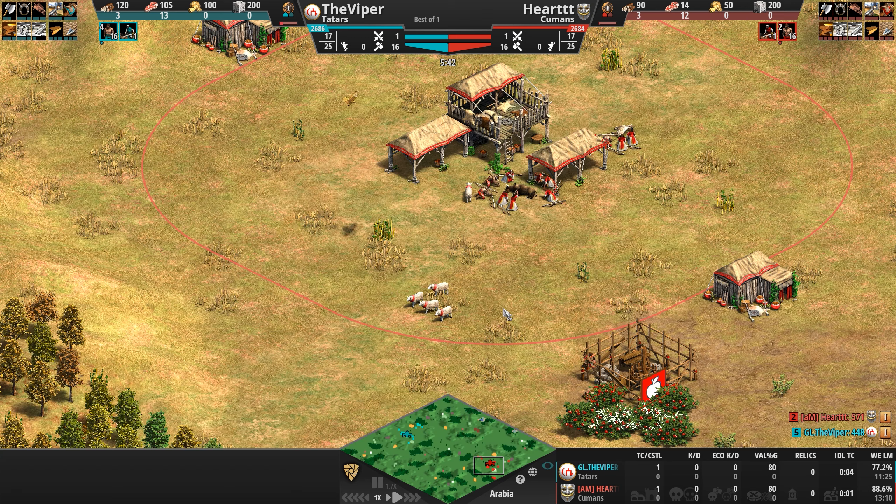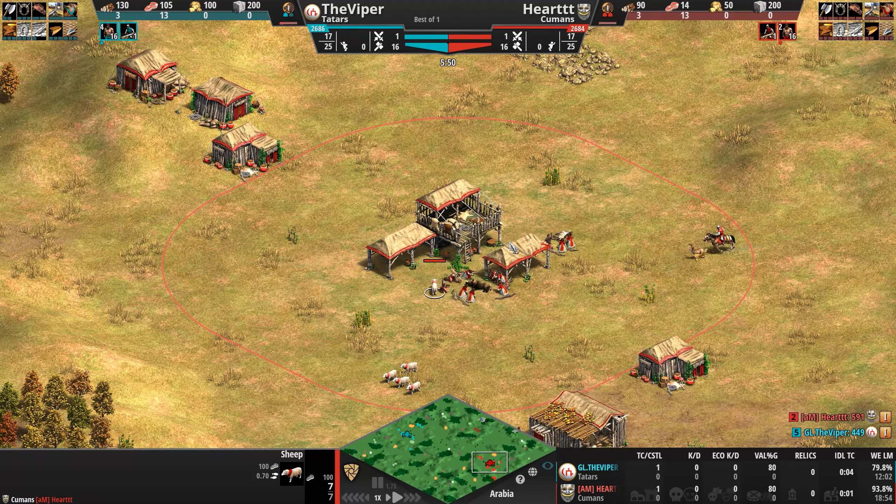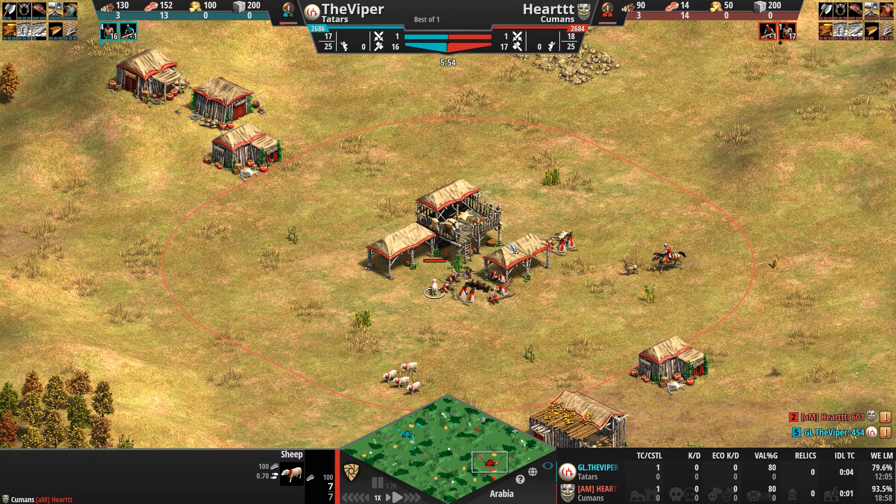Once you've established your base and got your first castle up, you can begin training the Cuman unique unit: the Kipchak. This is a fast mounted archer that fires multiple arrows, although only the first arrow does full damage.